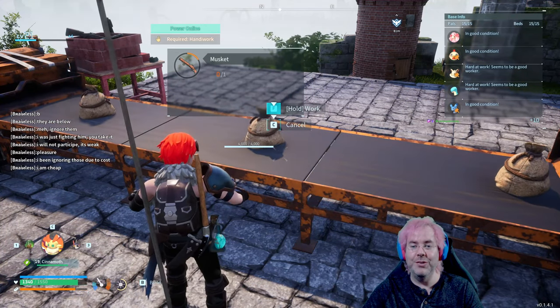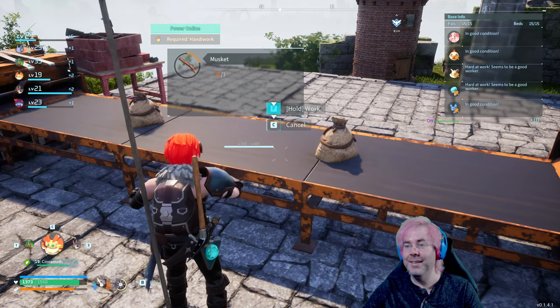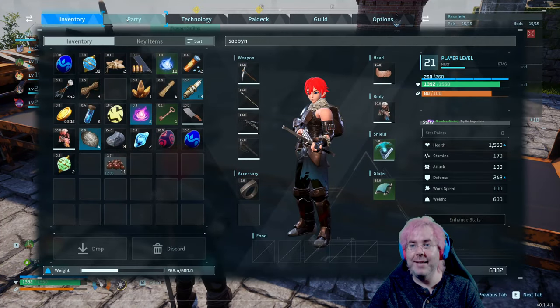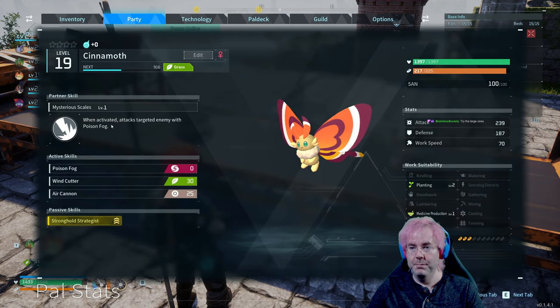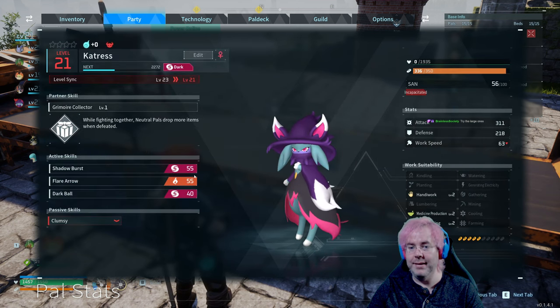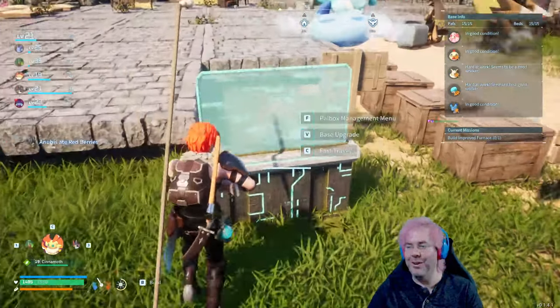It is taking a while. Do I have a pal in my party that has handiwork? Not you, not you — probably not a Cinemoth either. Petrus has level 2 handiwork. But is a little injured at the moment — let me put her in the box. Level 13, there we go — come over here and help me with this.